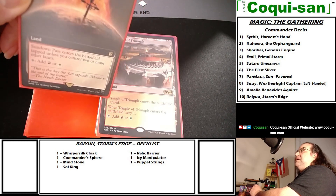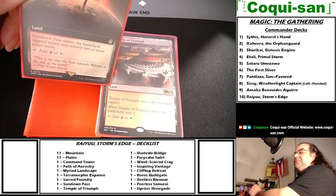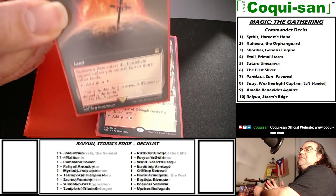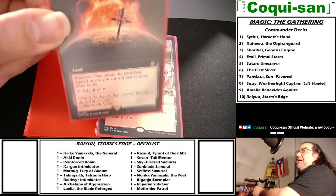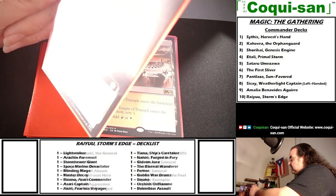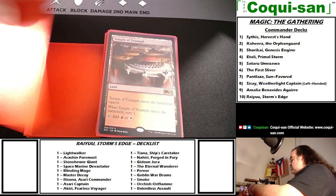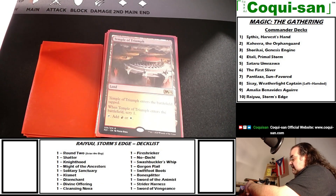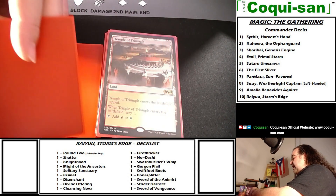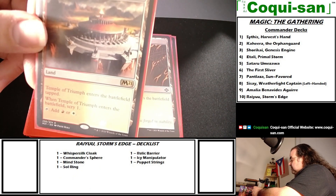This one is from the Doctor Who set. I only have three Doctor Who cards — I'm not interested in buying a whole bunch — but a few were good and necessary. Sundown Pass enters the battlefield tapped unless you control two or more other lands, and you can tap for red or white. What's good is it's any lands, not specifically basic lands, so any two lands and it comes in untapped. Temple of Triumph enters the battlefield tapped and when it does, scry one — then tap for red or white.